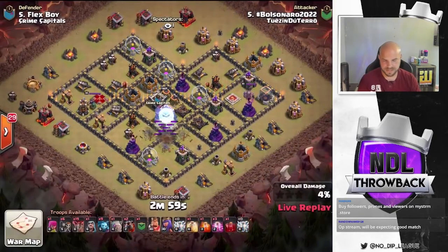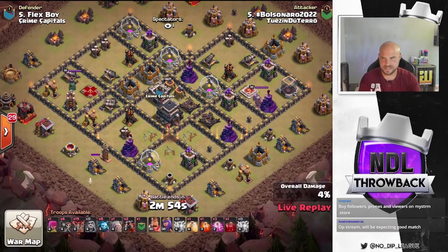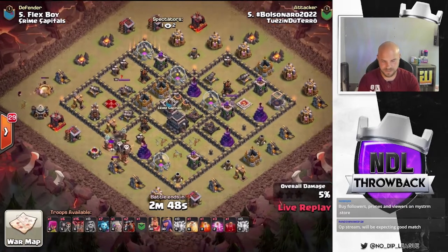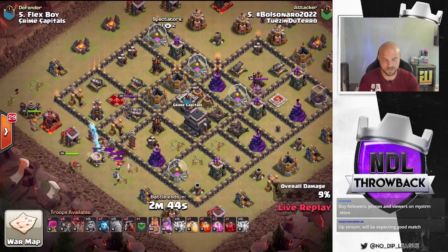Balls and arrow coming in with some zaps. Looks like he took out an air defense and maybe a couple of archer towers. We do have another attack going on in the background — we're going to watch this one and see how it plays out. A couple of early balloons on the Teslas. He's got a golem in front of the queen.